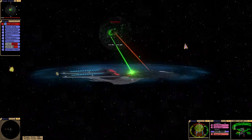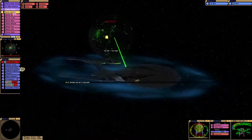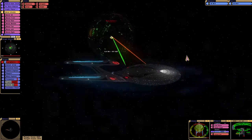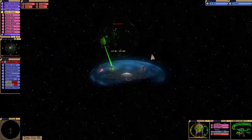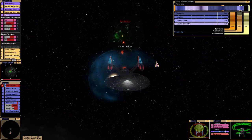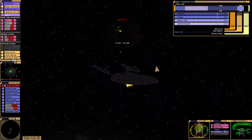As you can see, the Borg are depleting our shields quite quickly. We already have hull damage. The Borg sphere is definitely a very dangerous opponent. I know Voyager had no chance.